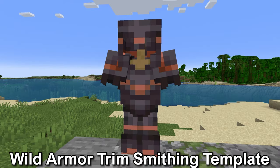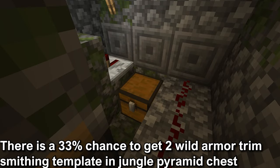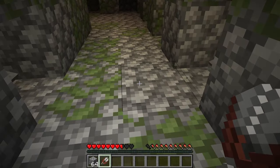The wild armor trim smithing template. This is found in the jungle pyramid. There is a 33% chance to get two wild armor trim smithing templates in this chest. The first chest is revealed if you solve the puzzle with levers, however you could just bypass this with a pickaxe. There is another chest that will be in the hallway after a booby trap.